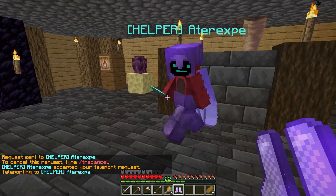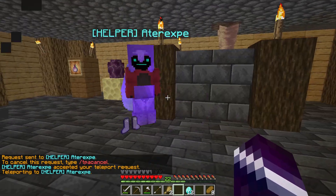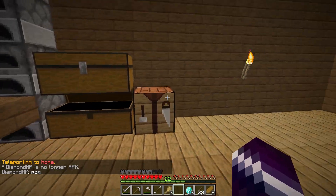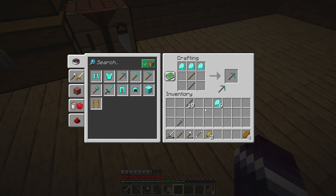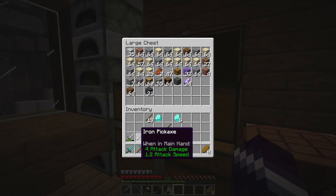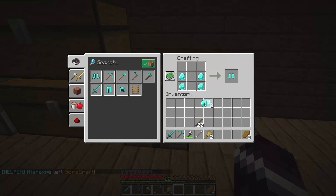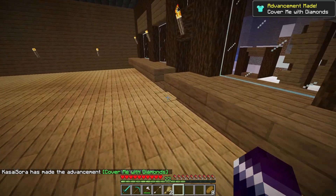Yes! How much do I have? Twelve diamonds — yes, yes, yes! Thank you. Now let's get some sticks and make a diamond pickaxe, because we finally can. Diamond pickaxe — there we go. I was also going to make a diamond sword — nice. Away with the iron stuff! We've still got eight left. I can make myself some boots — there we go. Cover me in diamonds!